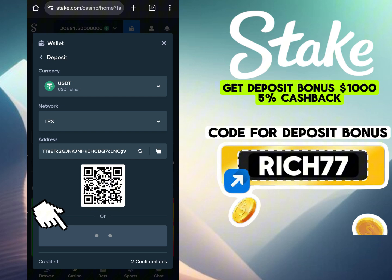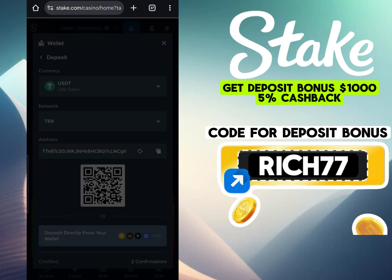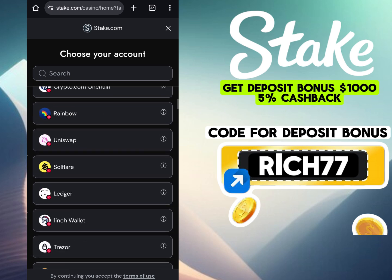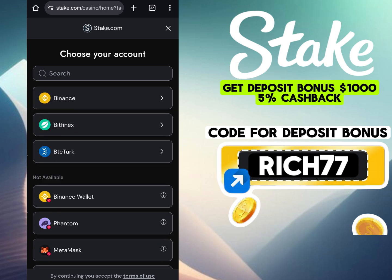There is also a simplified option — use the new direct deposit function. There, you just need to select your wallet, for example Binance or Trust Wallet, and top up your account in just a couple of clicks.